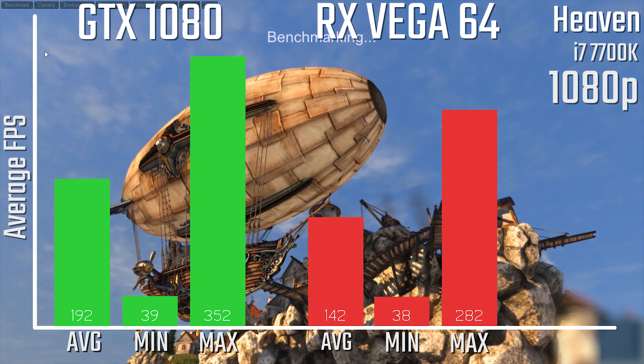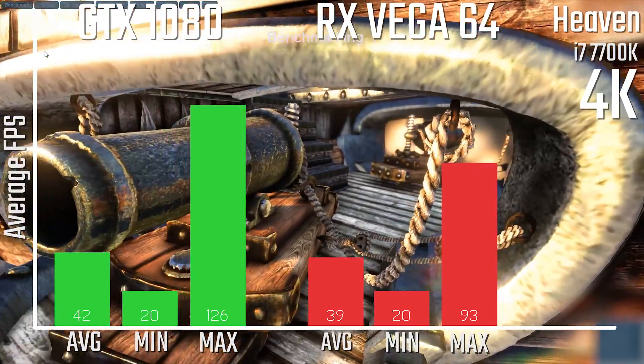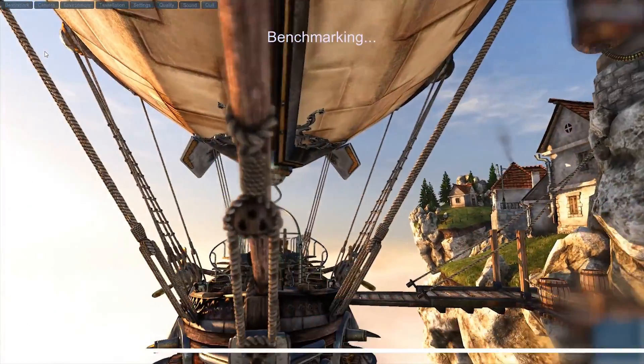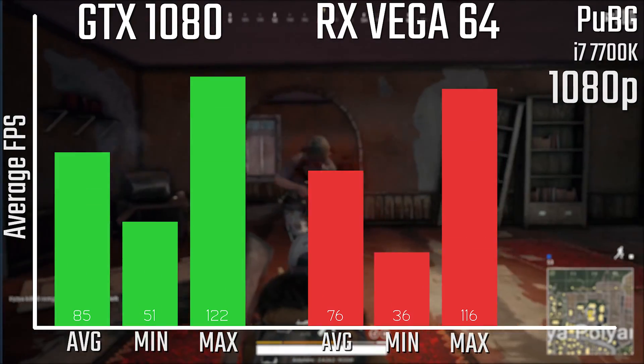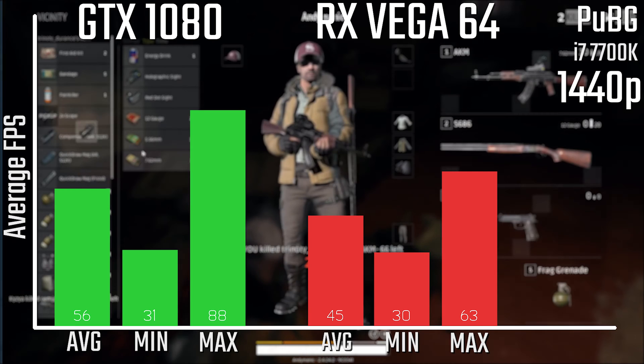When it comes to Unigine Heaven, there's a pretty big performance delta here on all of the benchmarks, including at 1440p and especially at 1080p. 4K is a little bit closer, but that's kind of what you'd expect with Heaven, which doesn't really work too well with 4K.